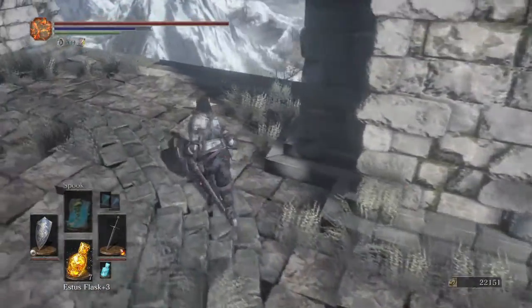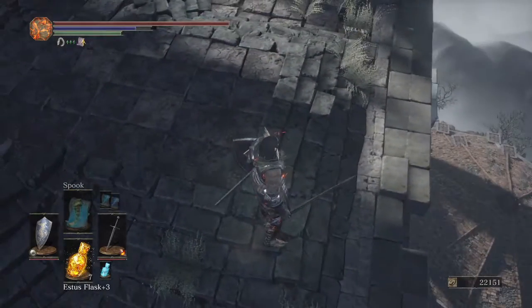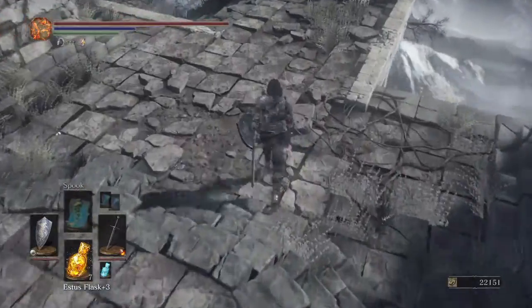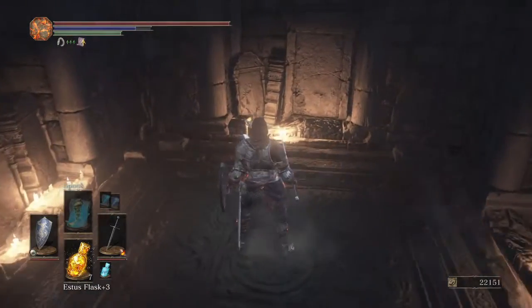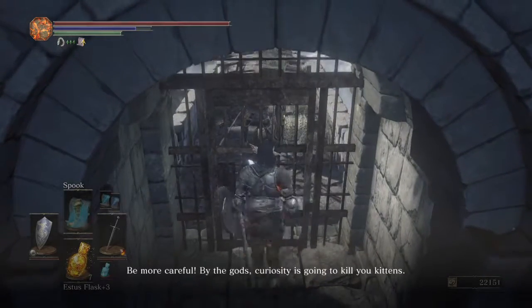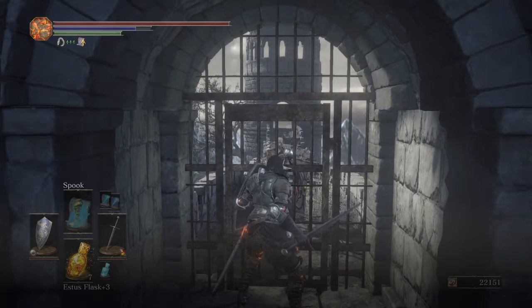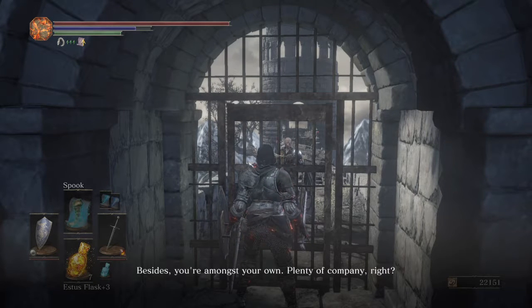Anything on the side? No. That's a fall to our death right there — even with Spook, Spook only covers small heights; it doesn't cover everything. I wish Spook was more effective. Regardless of height — hey, somebody closed off the ledge. Sorry friend. Be more careful — some places are better left alone. 'No fear, there's beauty in death. Besides, you're amongst your own — plenty of company.' So that's Patches.